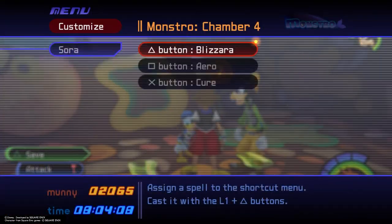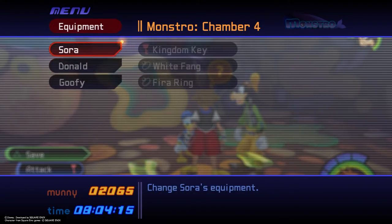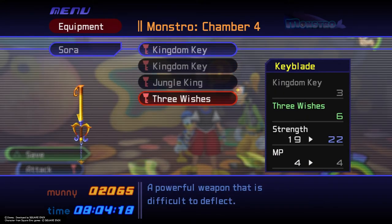Before we get started, I recommend having Aero magic assigned to your shortcuts list, and equipping the Three Wishes keychain for increased attack power and better deflection.